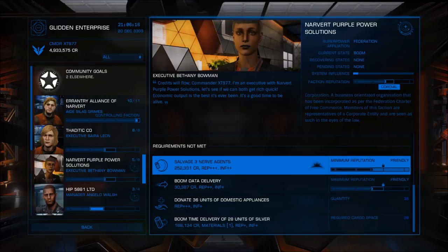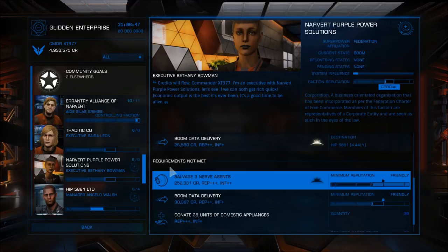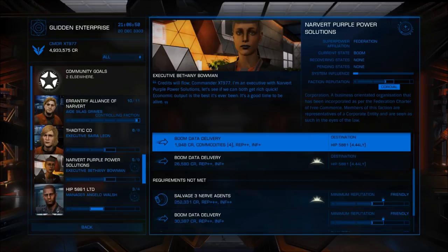Salvage three nerve agents. This icon means you're going to have to pick it up off a planetary surface, so you're going to need an SRV — a buggy — which means you need the Horizons expansion. You search around on the planetary surface looking for high-range sensor returns on your SRV's scanner. Scoop up three nerve agents; you can only scoop two at a time, then transfer them to your ship because the SRV only carries two canisters, so you'll need at least one back-and-forth trip to your ship on the ground.